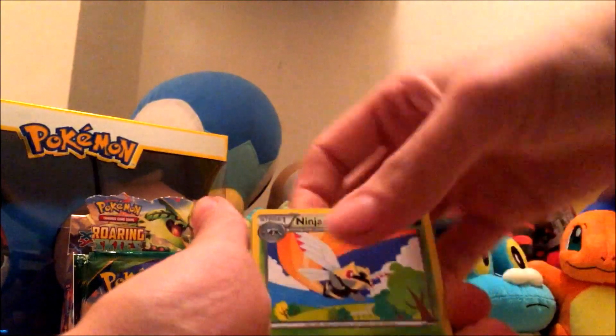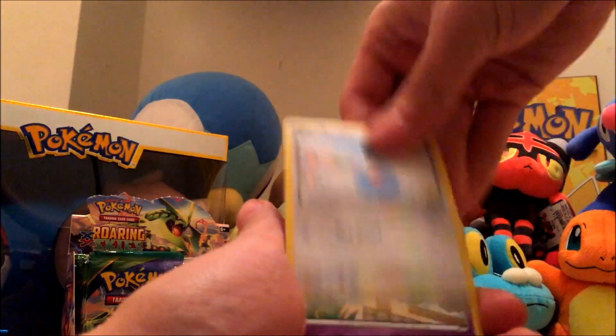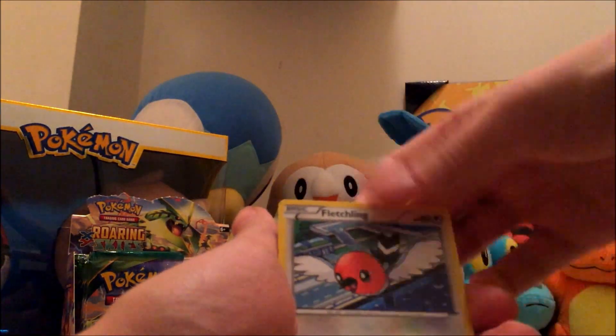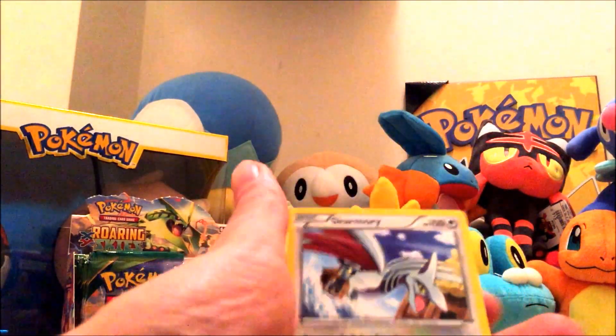We got Ninjask, Skyfield, Furo, Wingull, Swablu, Shuppet, Fletchling, Togepi, Double Dragon Energy, and Skarmory.